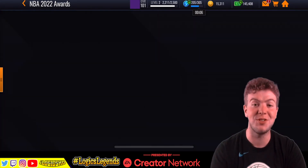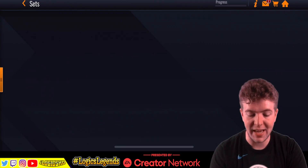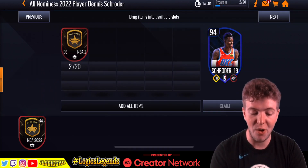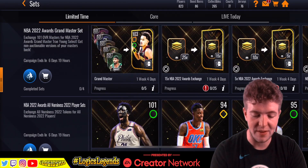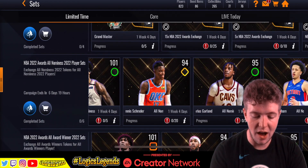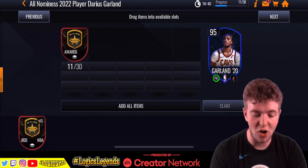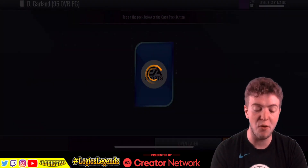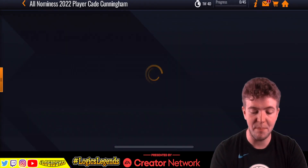Let's see what we can do in terms of the sets. We did get a Dennis Schroeder, but we already had a Dennis Schroeder. That's interesting. How many of these have I got to put in? 9k for Garland — Darius Garland, 95 overall point guard. I can certainly do some spending in this, ladies and gentlemen. There's no doubt about it.